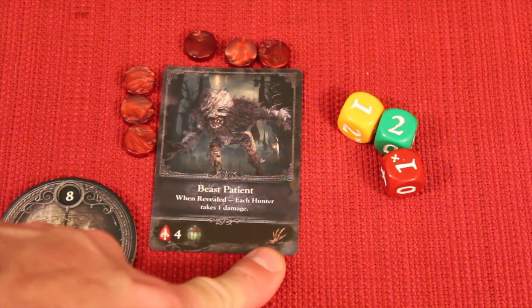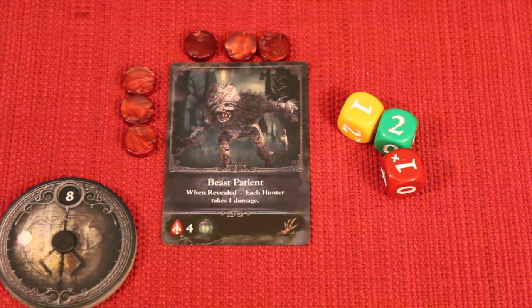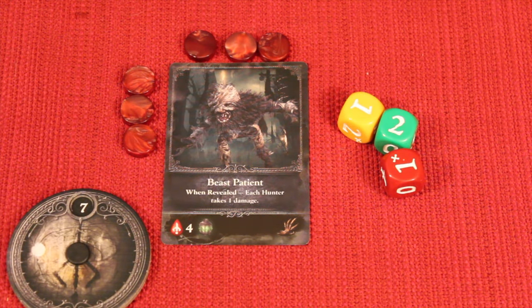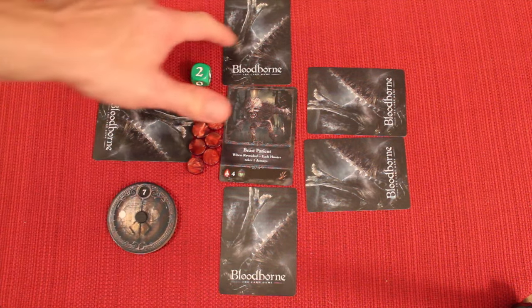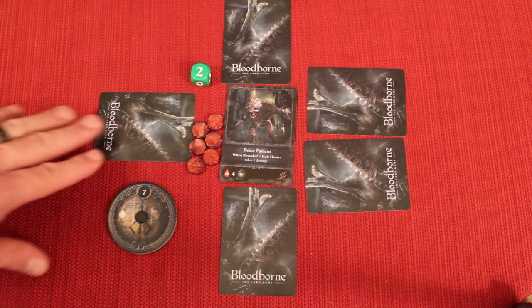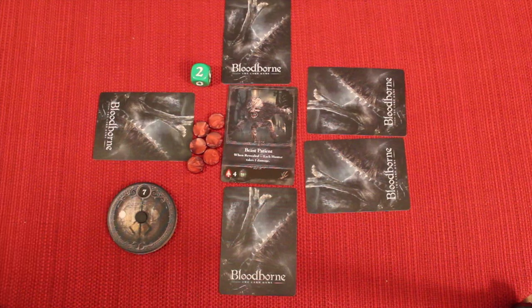This monster has a special ability — when revealed, each hunter takes one damage. Everyone starts with eight on their spinners, so everyone would spin down to seven. Some monsters have special abilities, some don't. In the next phase, everybody secretly picks a card and places it face down. Table talk is encouraged — you can negotiate, you can lie — jockeying for position to take blood echoes from this monster.